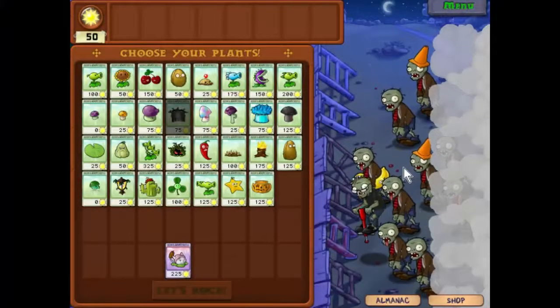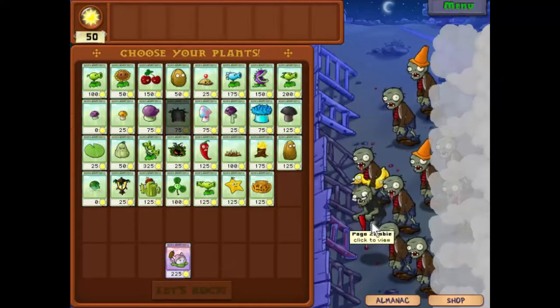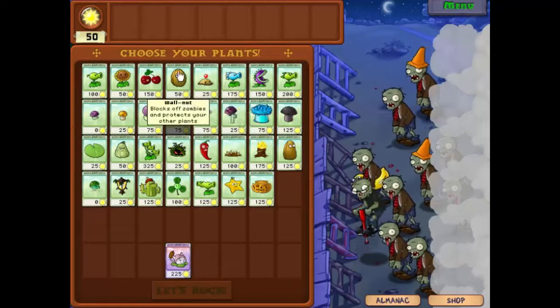Hello everyone and welcome back to Plants vs Zombies. We don't have a huge amount of opposition this time round. I think the worst and most annoying one is going to be the Pogo Zombie, but we can deal with that one quite easily by taking the Tallnut instead of the Walnut.